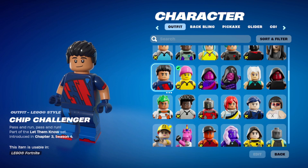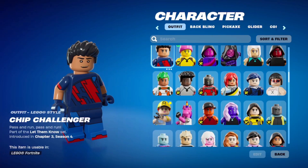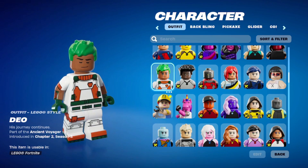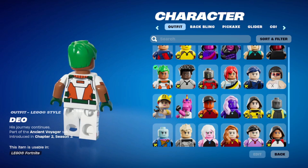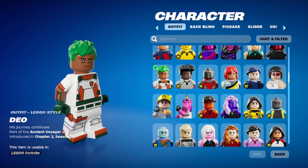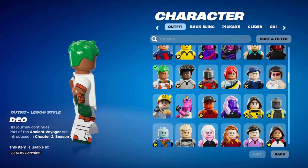Then we have Chip Challenger — pass, run, pass, and run. I guess that was the soccer skin that I bought — the really customizable one. Another astronaut: Dio, brother or compatriot of Siona. Really nice. You don't get that he's an astronaut with this design though — he just looks like he's wearing armor.